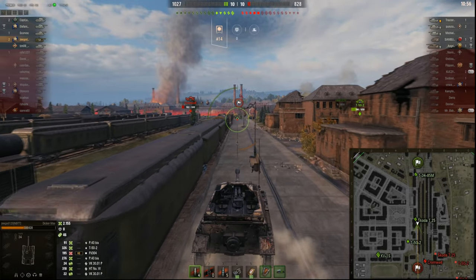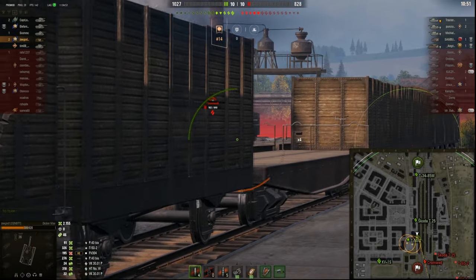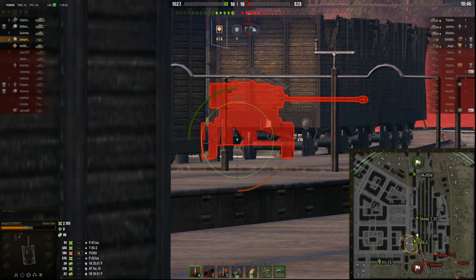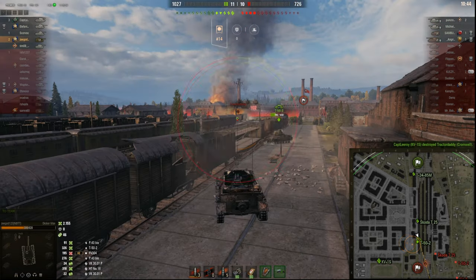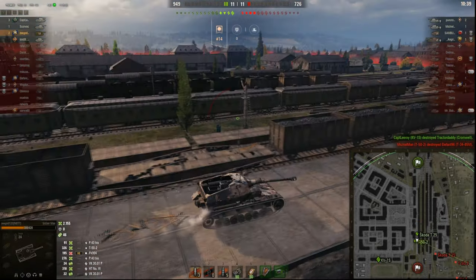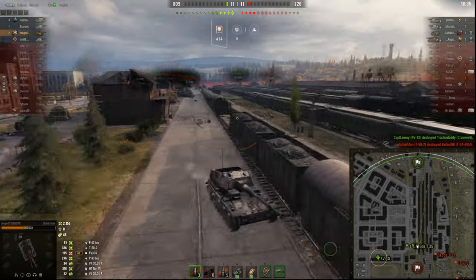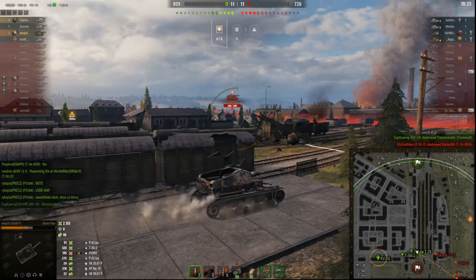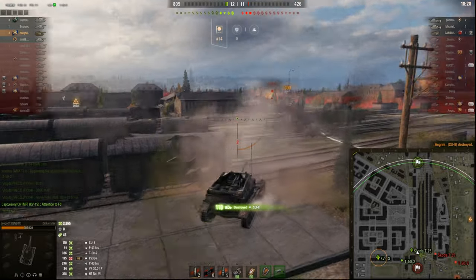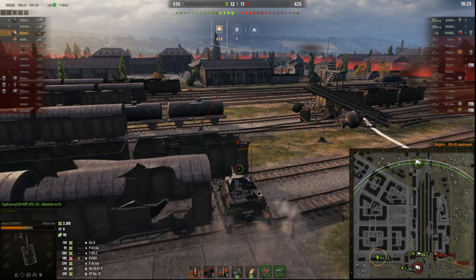We're four minutes into the game and I already had 2,100 damage. I was trying to get a sneaky shot but sadly it went below him — no damage. I had to go back. There's an artillery — spotted! Turn, aim, and shoot — 10 damage and another kill. We're at three kills already.